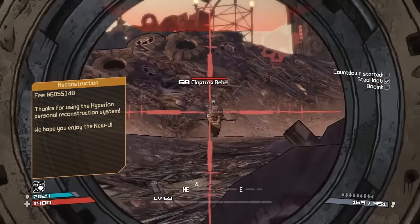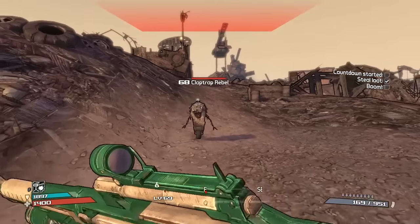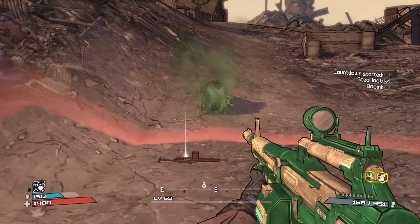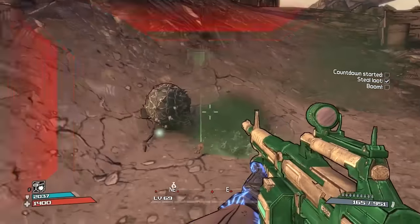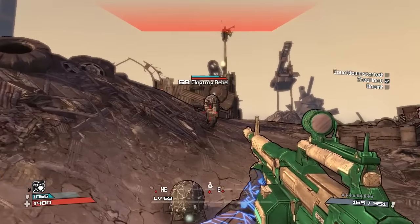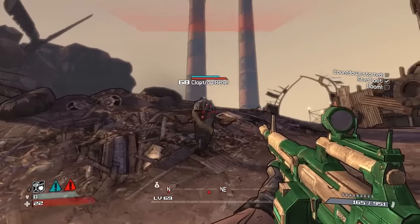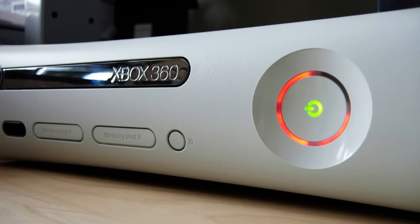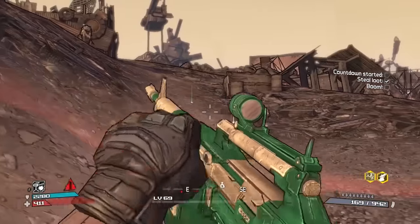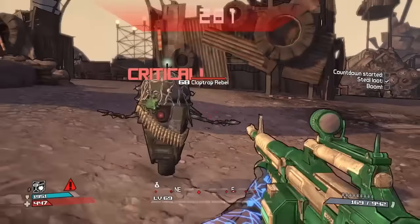We are in the Claptrap Robot Revolution DLC and we're going to be killing a Claptrap Rebel, also known as a Claptrap Partisan. Listen very carefully to what he says when I'm killing him. As you could hear, he says 'I see three flashing red lights.' That is actually a reference to the three red lights error displayed on the Xbox 360s when they first came out — the Ring of Light, or as it's most famously known, the Red Ring of Death, which was a very serious and common hardware failure problem at the time.